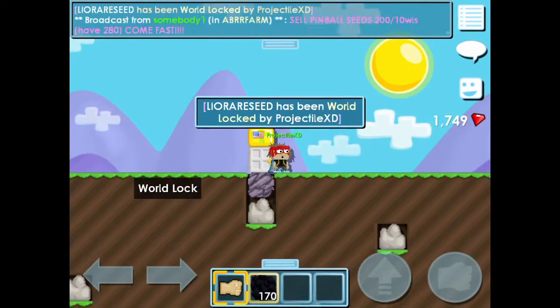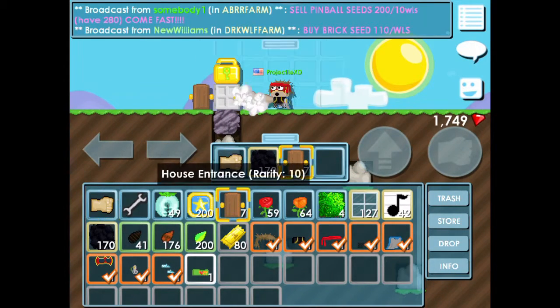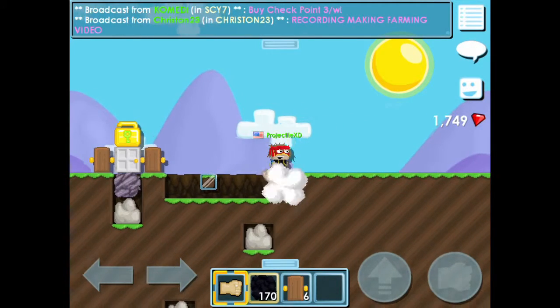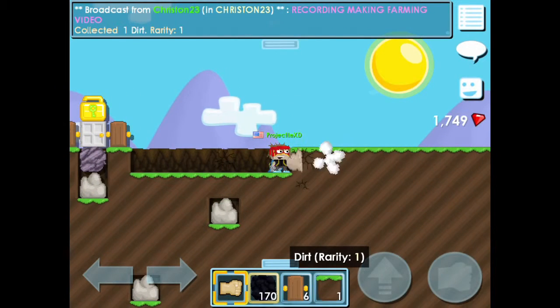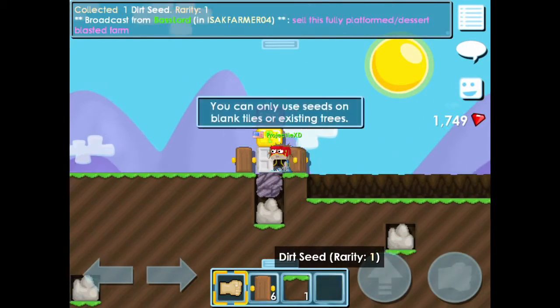After buying those seeds, make sure to make a world where you can put those seeds into it and sell it to him. Like put the world lock in there, and then just cover it up with those things. So you're gonna put those stuff in here. So just put it in there.